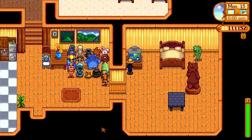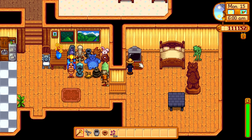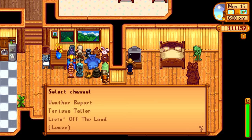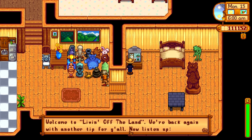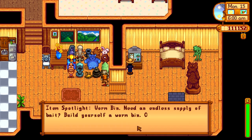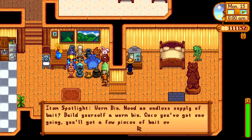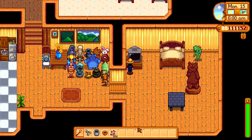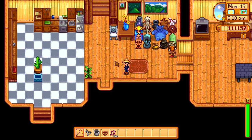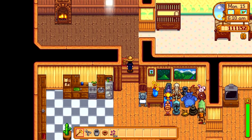Let's see the weather report today — snow tomorrow. Fortune says very difficult, or at least difficult. Living off the land tip: spotlight the worm bin. Need an endless supply of bait? Build yourself a worm bin. Once you've got one going, you'll get a few pieces of bait every single day. I'm not sure how often that actually happens, but that's what it's supposed to be.